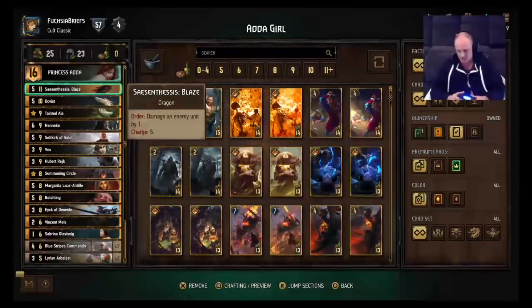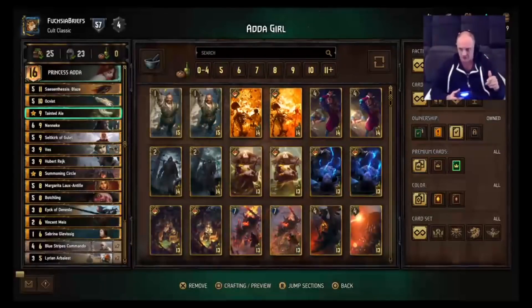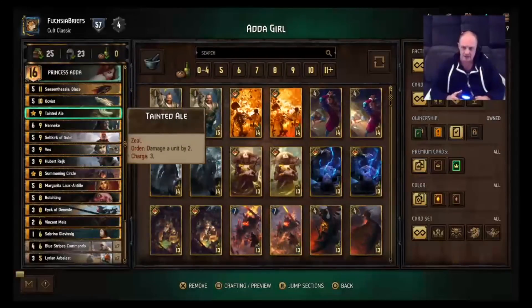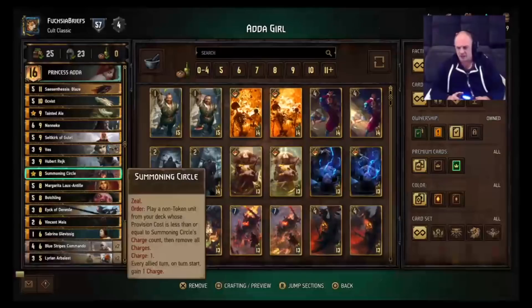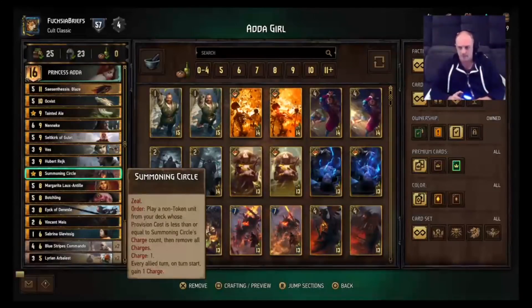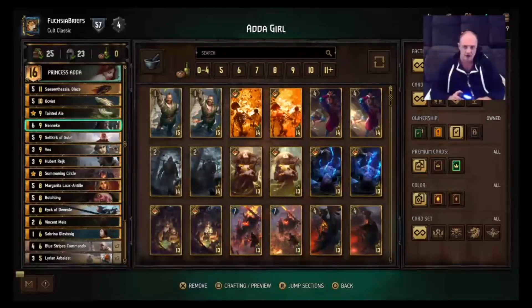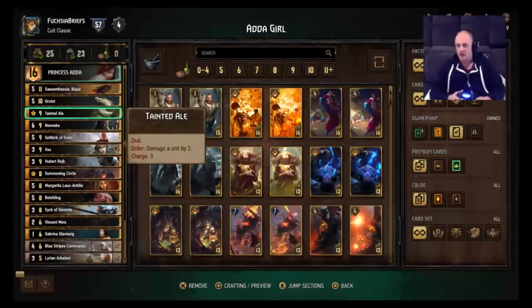We've got the big boys to line up damage: Synthesis Blaze, Rock Fist, Seltkirk of Gullet. We've got Tainted Ale to also line up some damage, and Summoning Circle to bring out stuff. It's really matchup dependent — you can use it even in round one to pull out some of your weaker stuff and get them out of your deck. People usually play artifact removal, so it may get removed, but that just means your Tainted Ale has a better chance of sticking around.